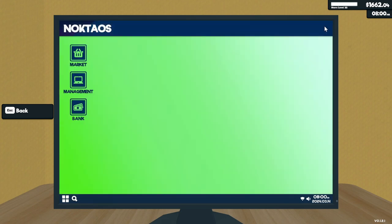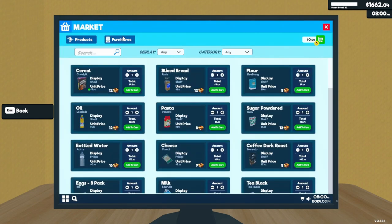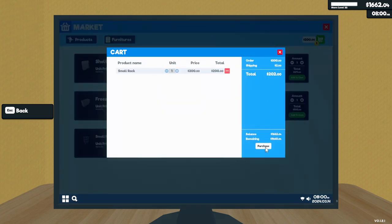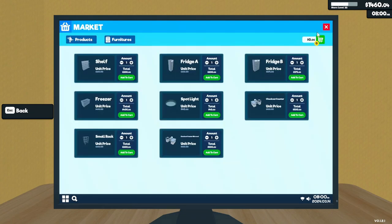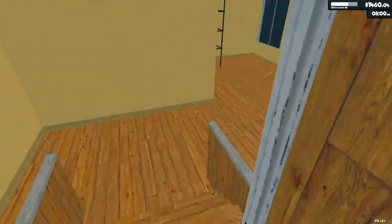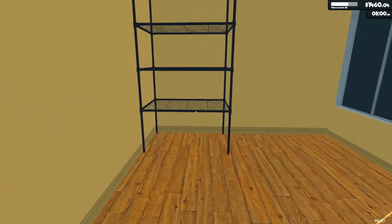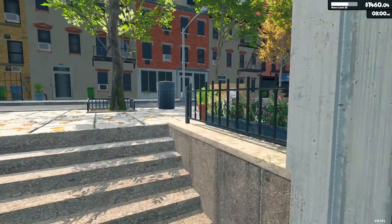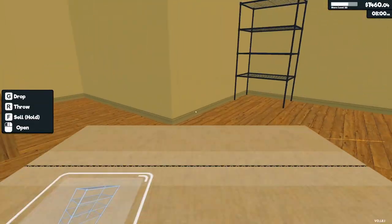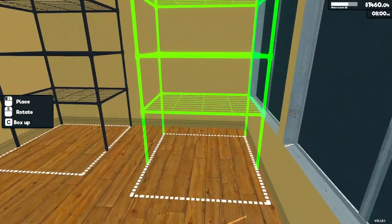I've got the storage there so I don't need to get any more. I want to get some more furniture - I want to get another one of these shelves. I'll show you what's new with the update on the shelf too, it's really cool. Okay, we've got the shelf here and we're gonna go grab the other one.